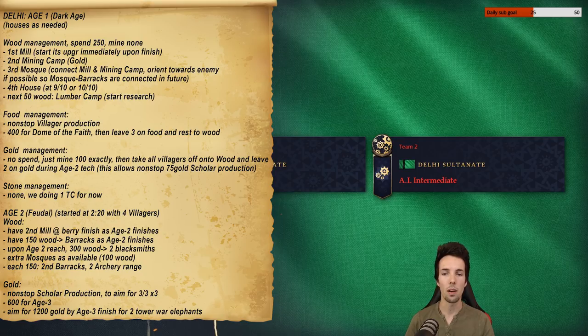We're also going to have 150 lumber go towards a barracks in order to have it finished as Age 2 finishes, so that we can immediately start the barracks-specific upgrade for hardened spearmen. This is an upgrade that takes a while and we'd like to get it so we don't have to bother with tier one dark age spearmen at all.